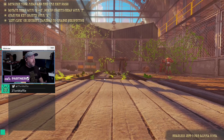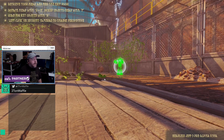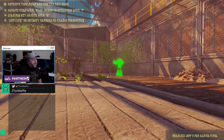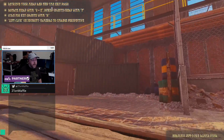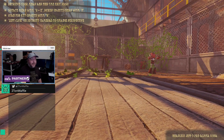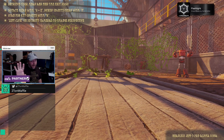Alright, so we got to retrieve your head and find the exit door. Rotate head with Q and E. Scan for key objects with R. Left-click on security cameras to change perspective. Security cameras — it's kind of blowing my mind. I'm used to first person or third person, not second person. Second person is a completely different bag of worms.